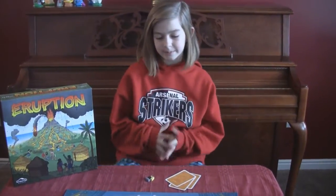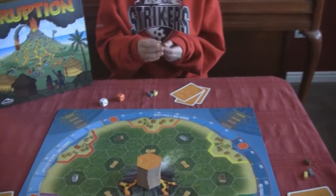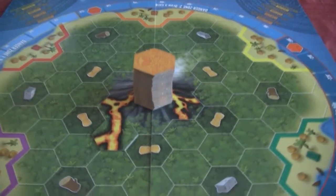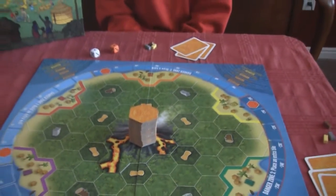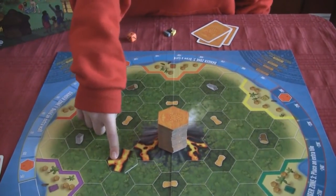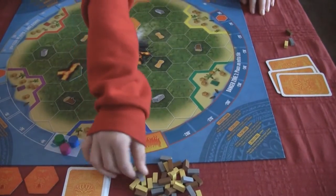What you do is the first person draws a tile and has to connect it to a lava flow. I'm going to send it that way. So all those tiles — that's your play. Pretty simple. And then based on where you put it, different things happen. If I placed it on a straw and it was connecting to a lava flow, I would get a straw from the supply. This is the straw, this is the wood, and this is the stone.